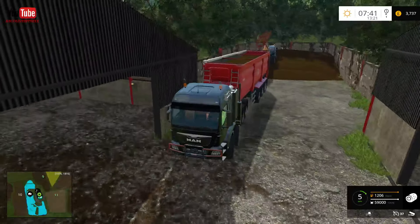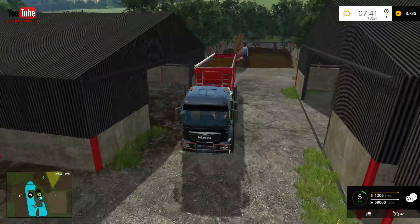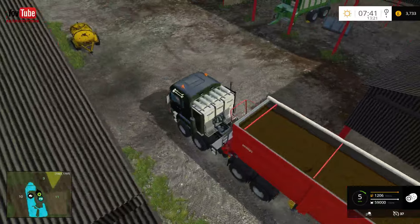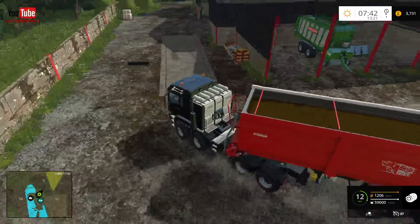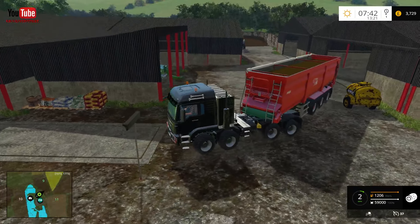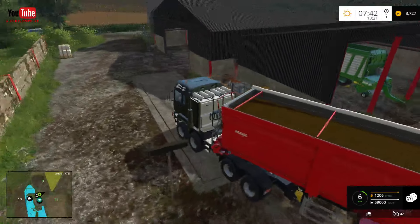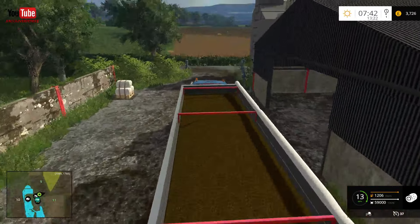Welcome back everybody to another Farming Simulator video. In this episode we're doing another silage run on Melbury estate. We're basically just doing this to build our money up — we're not going to be selling all the silage, maybe a couple more trailer loads, just one an episode. This might be the last one I do on camera, and I've already actually shot this once today.